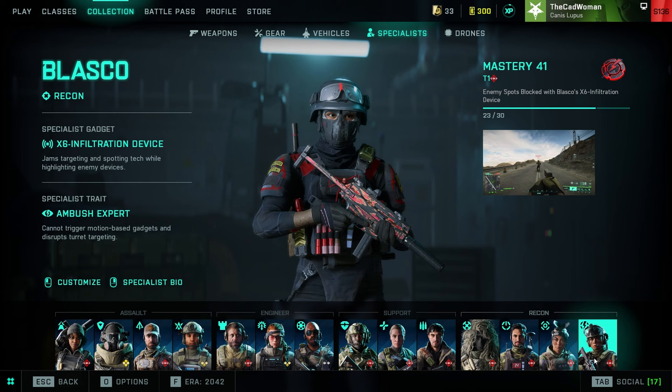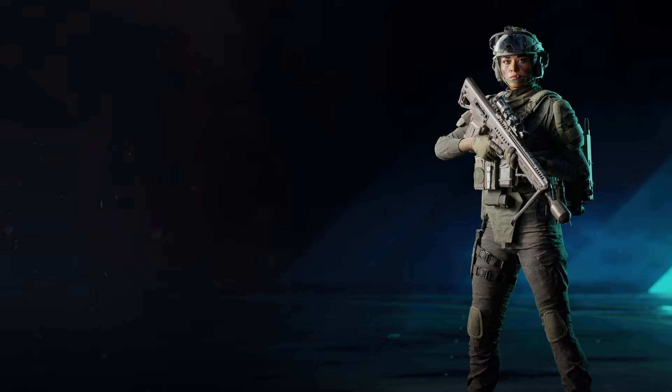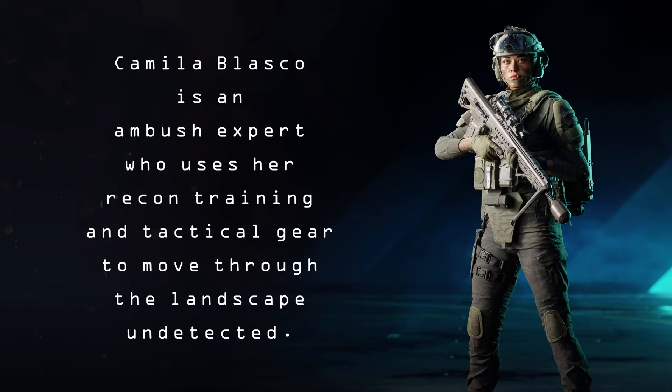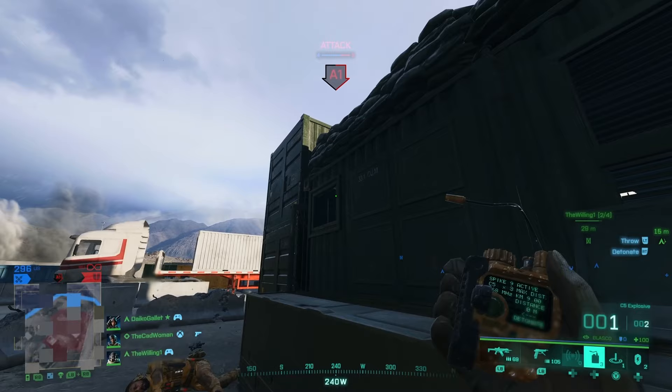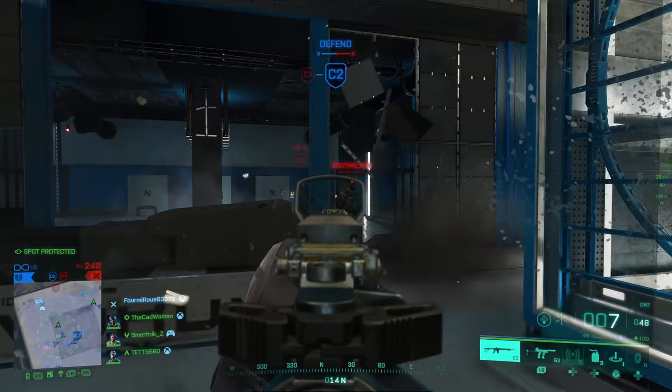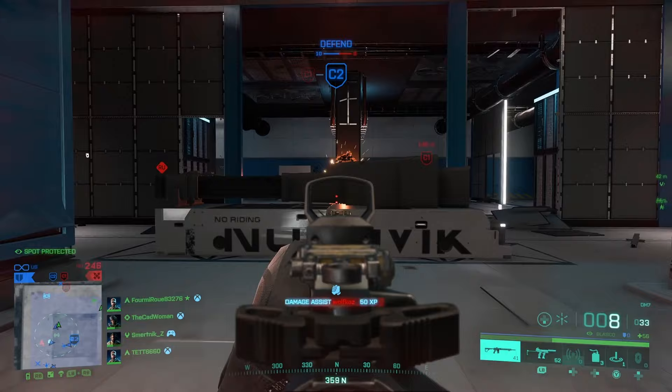Hey guys and welcome! Today's video will be all about the Season 4 Specialist Camilla Blasco — what effect and benefit her trait and gadget has in different situations and how to play and master her. In the game, Blasco is described as an ambush expert who uses her recon training and tactical gear to move through the landscape without alerting any motion-based technology, but that's actually only half of what she's capable of. Blasco is also the first and only specialist able to counter almost all of the spotting mechanics that Battlefield 2042 has to offer, and for this video I really tried all of them on her and her infiltration device.